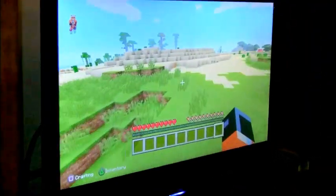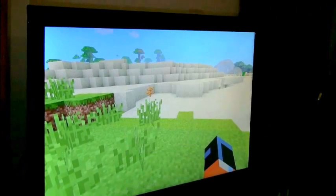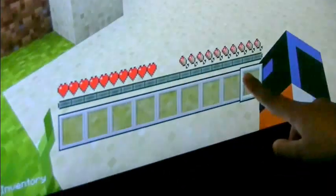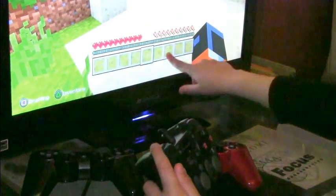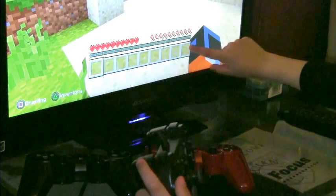Now you know how to play. The X button is to jump, triangle is to show your inventory, square is to make things, and circle — this button is to switch items, like right here. And you're going to see this button makes it go over here. And this button is to make it go this way.